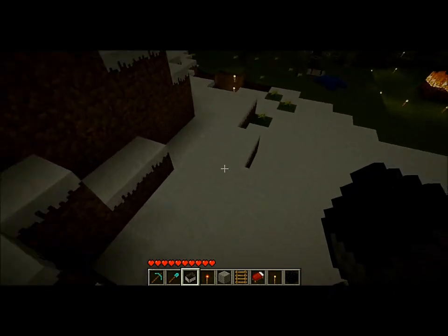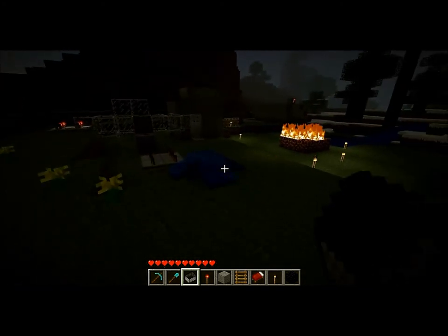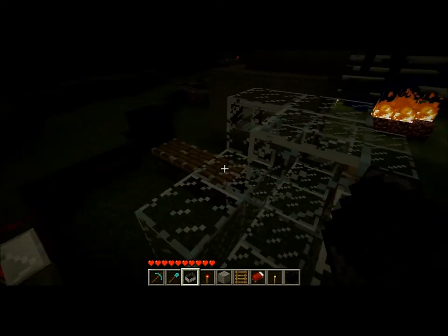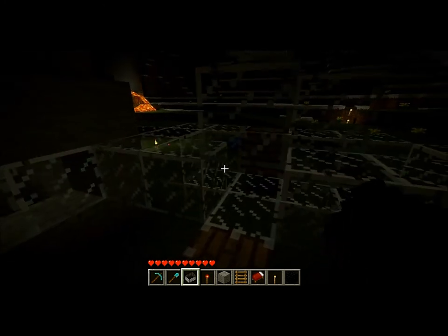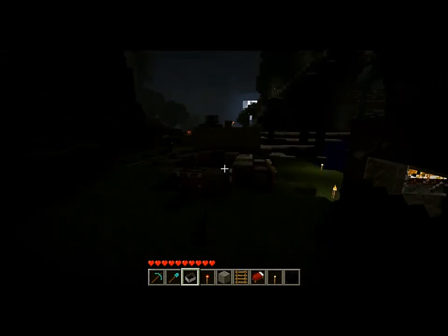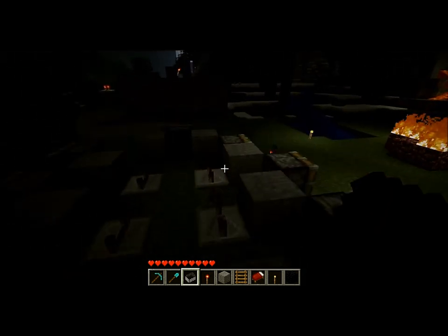Just a short distance away, this is my physics lab. This is where, if I have any ideas or questions about properties of any blocks that come into existence in Minecraft, I can just plant stuff here and figure it out. This is my failed attempt at a cobblestone maker — I don't know why cobblestone makers don't work for me, but maybe you kind-hearted folks can help me out.